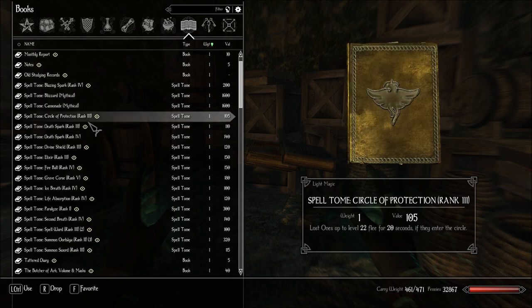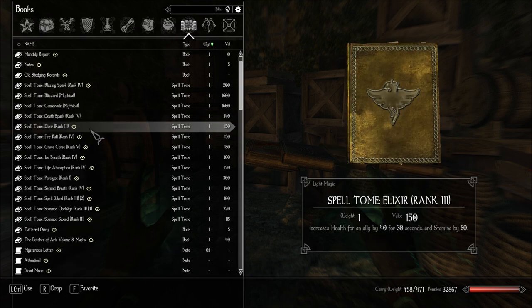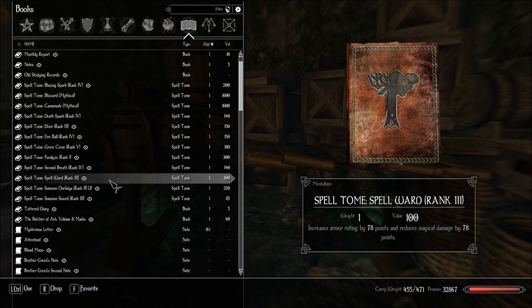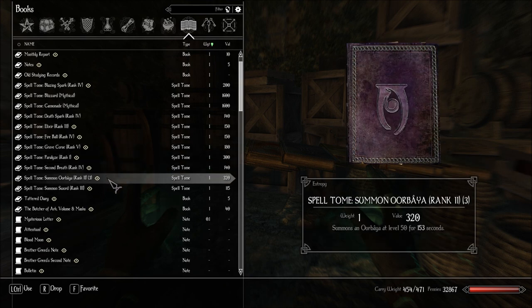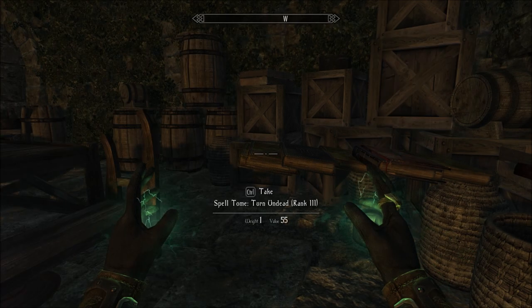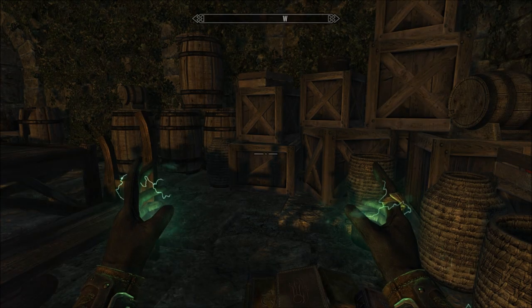And you know what? Get rid of the low 100s. That and that. That. That and that. And those two. And this. Okay. Have some books. Now I can carry more stuff.